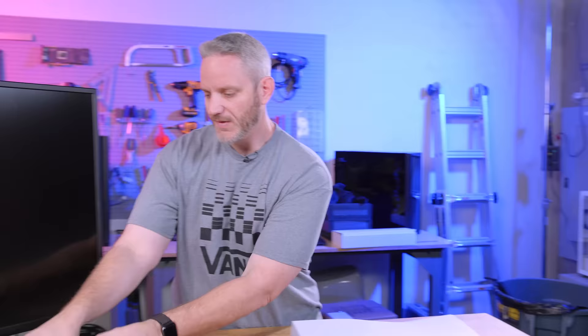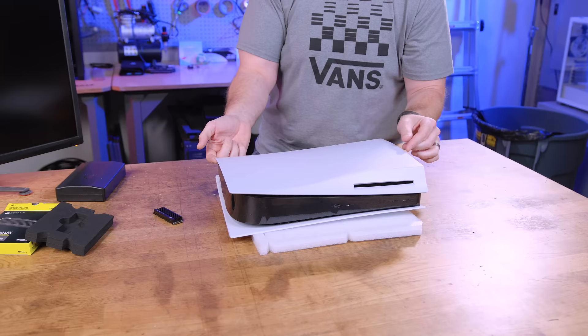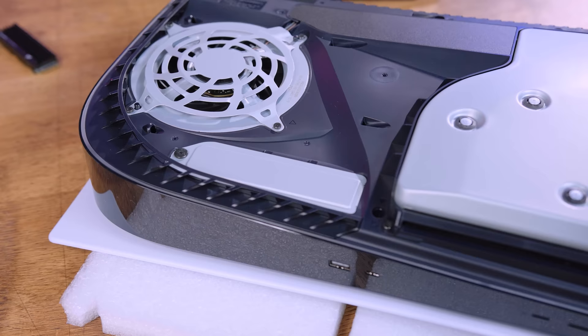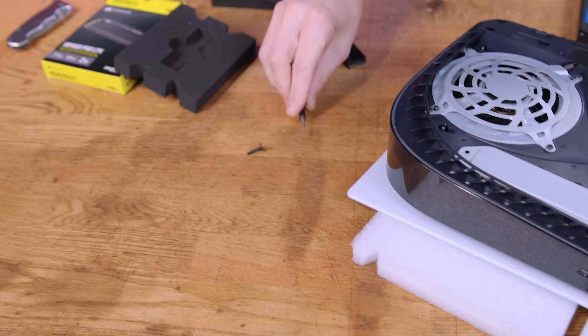Now let's open up the PlayStation - so much nicer than back in the day with special tools required for a 360. You need to lift up on the corner opposite of the drive while pushing down that way, and it comes right off. Here's the M.2 expansion slot right there - you can see how easy it is to access. To take the cover off, using my iFixit Phillips screwdriver, remove the long screw, set it aside, and pull this cover off.